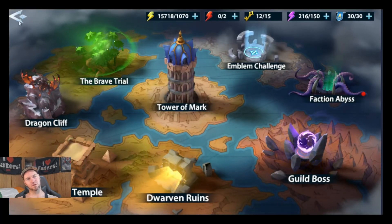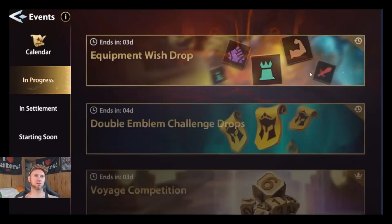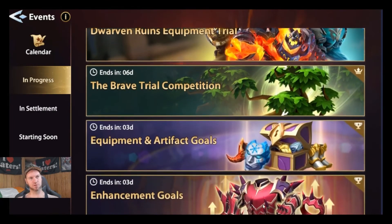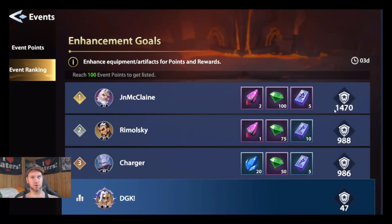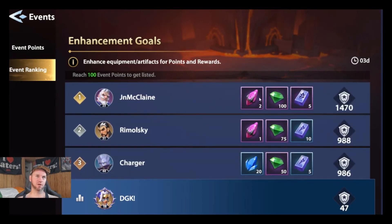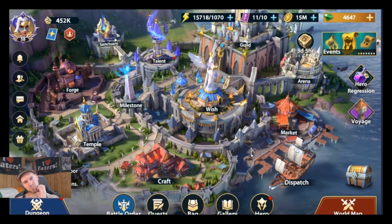Don't be disappointed that every server is packed with whales at the top — I have no reason to come across a whale. But here's what we can win: look at this Enhancement event on my server, number 1470 — we're in first place. Upgrading five or six pieces of equipment gets us two to three thousand points. This is not hard; we can compete in these local events and still earn shards and 100 gems.